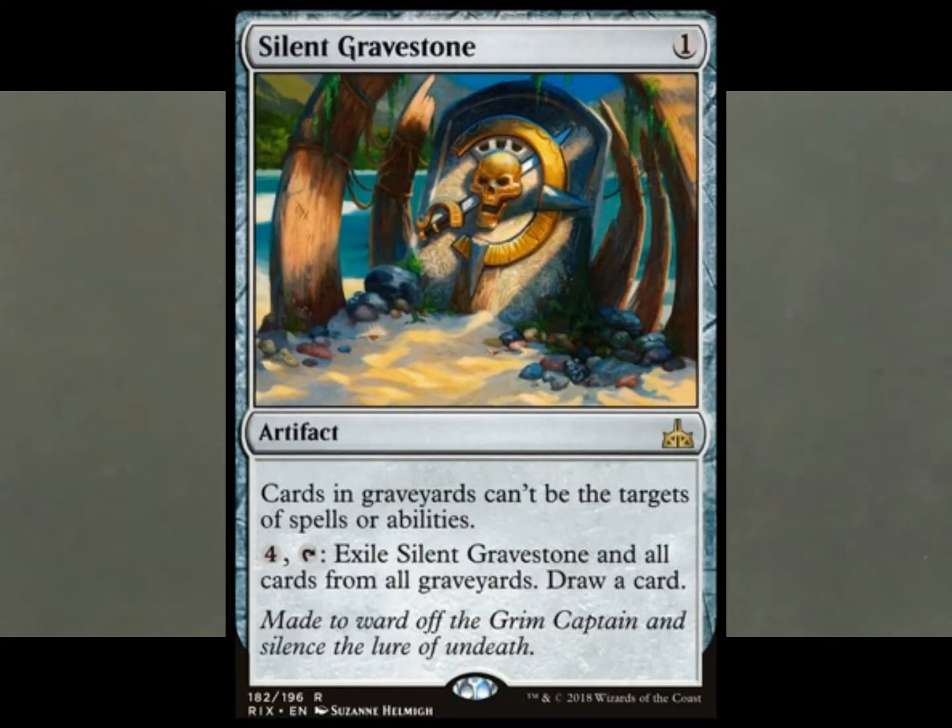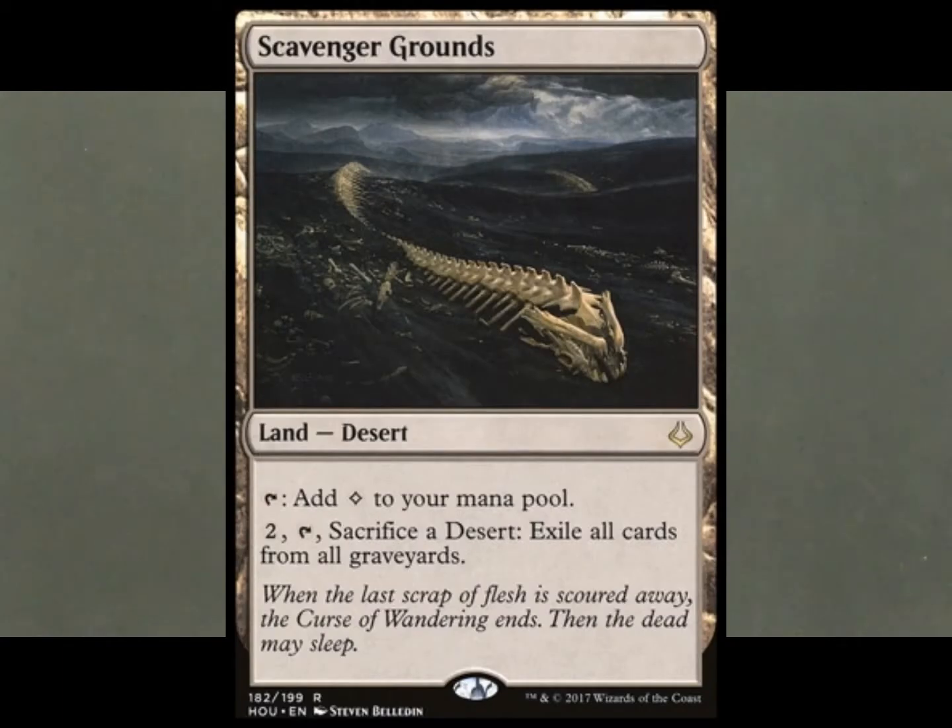Like the Sentinel Totem — that's probably the only one-drop. There's also a new one-drop you can sacrifice to empty out all the graveyards, and there's a land that does it too — one of the deserts. That'd be good in this deck because you need deserts on the battlefield and in the graveyard. So if you're going to try and build this deck, make sure you have sideboard options to clear out graveyards.